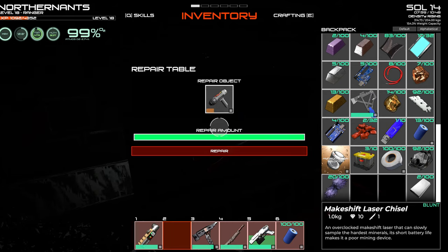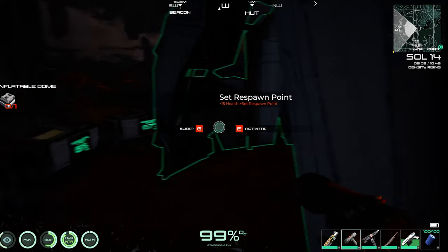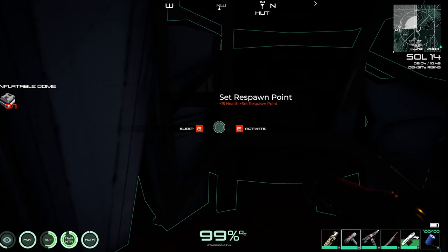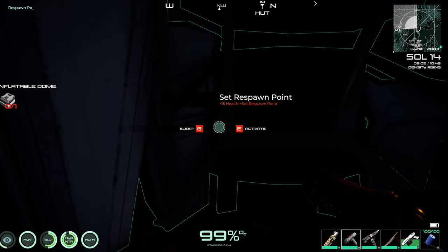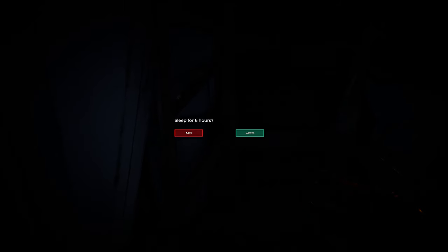Now, can we repair this? Oh, nice. I was worried about that. Let's try sleeping — let's save first. And hit G. Yes — sleep six hours. It's supposed to show some kind of time lapse. Yeah, cool.